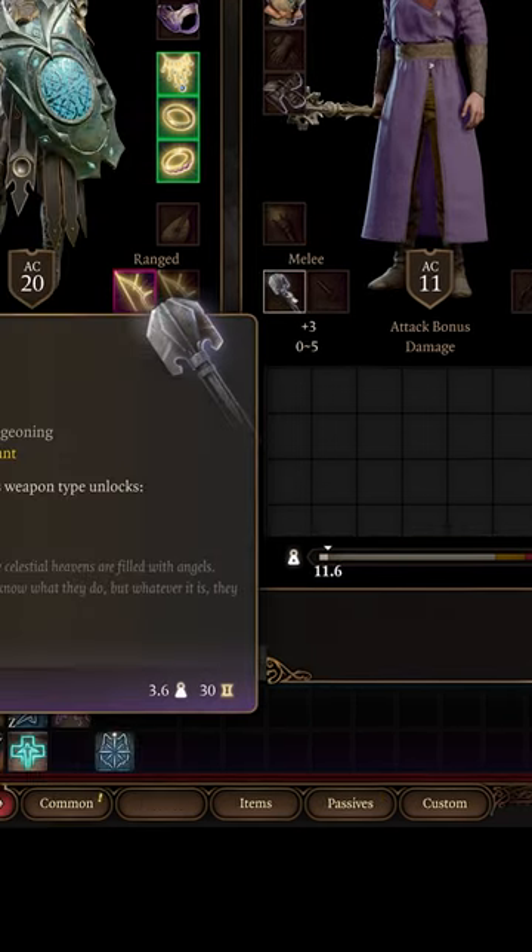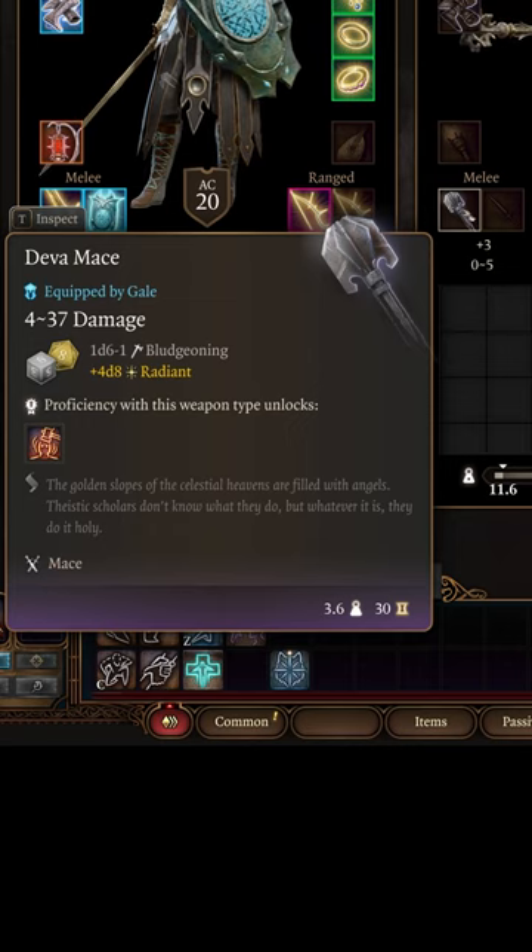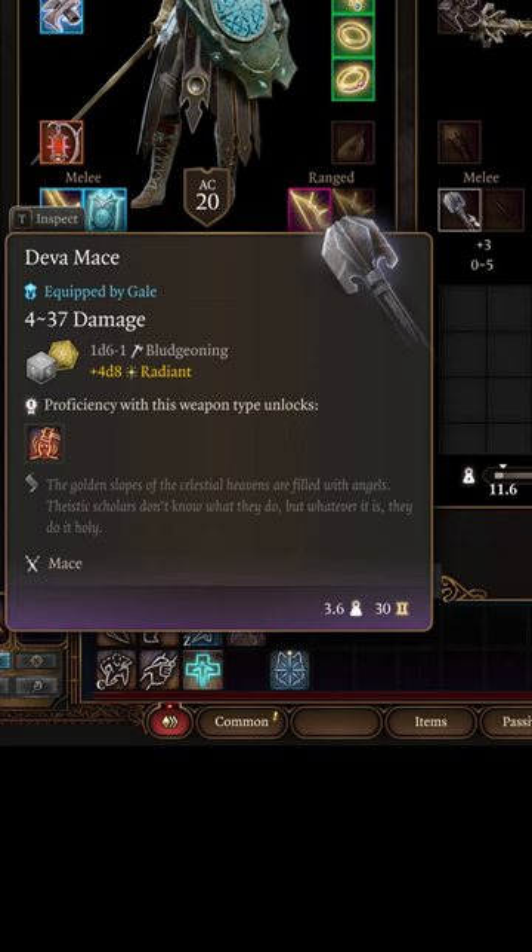This can be done for any of your powerful summoned minions' weapons. The Deva Mace in particular is amazing for paladins because of its high maximum damage.